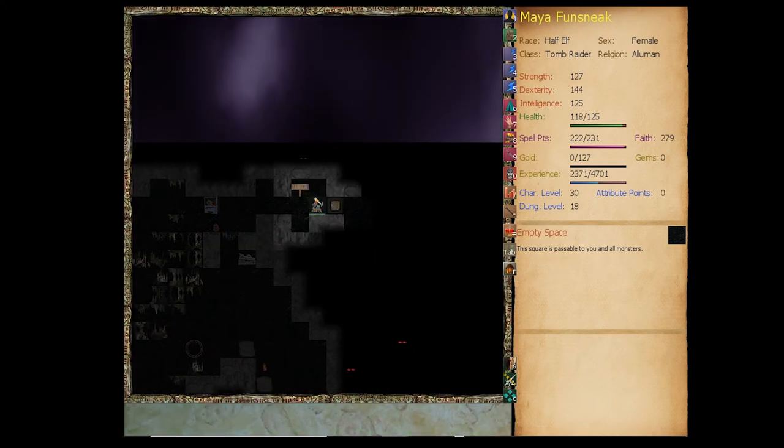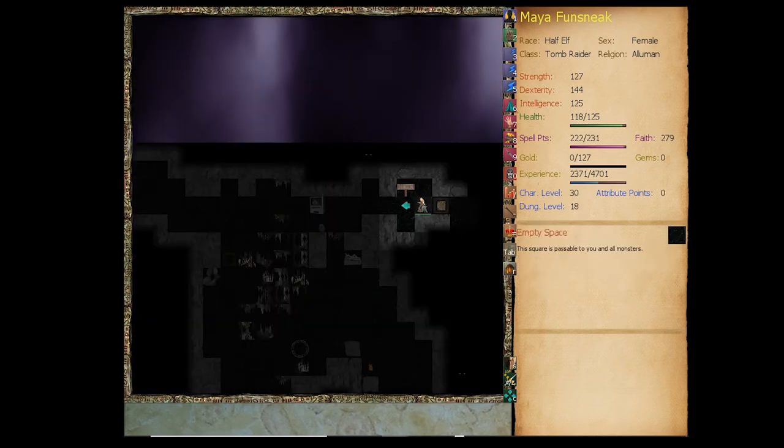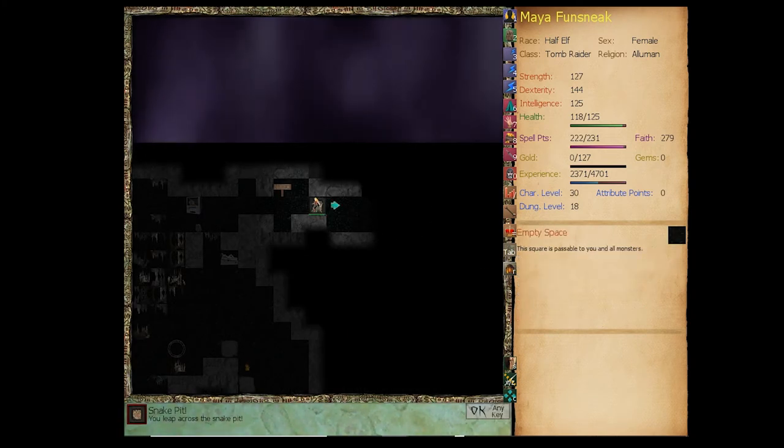We detected a cave-in — our only way onward is to leap across it. We can't get poisoned so we don't care about the snake bit; if we fall in it won't hurt us. And we jumped over it anyway.